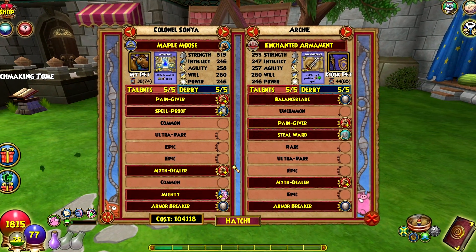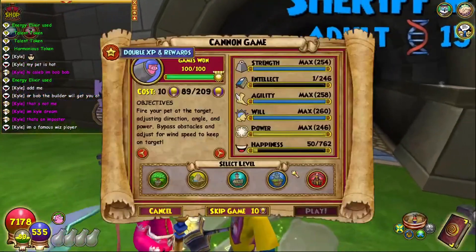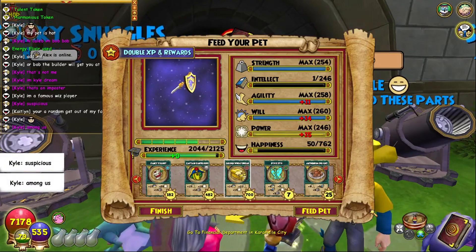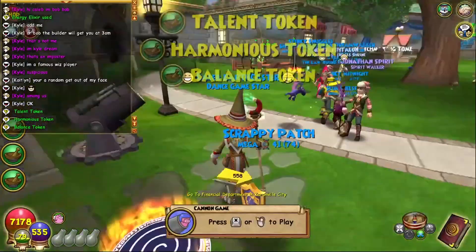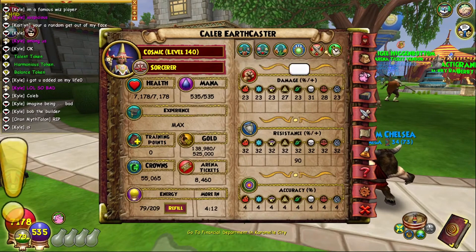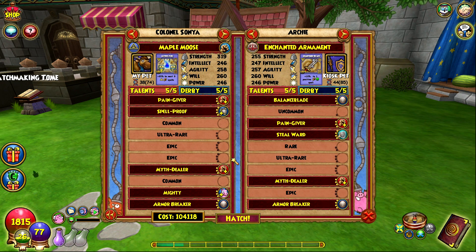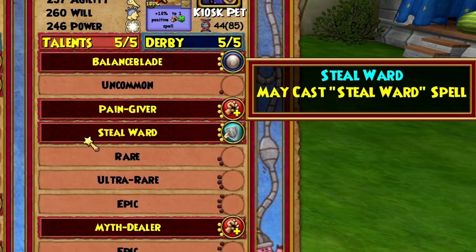I did do a hatch with this pet on stream and ended up failing — it was so sad. All I need is myth dealer. I'm covering up my screen for this. Please, myth dealer — not boone. It was boone. The pet didn't end up too bad but I don't want to rehatch with myself because I'm scared it's just gonna get myth boone again, so I'm hatching with him again.